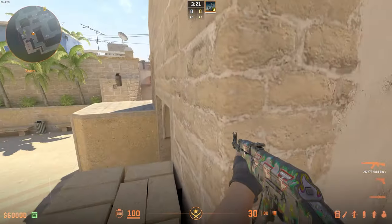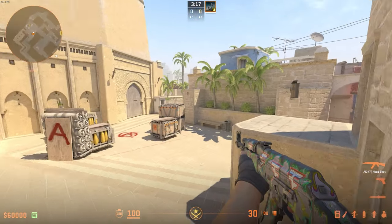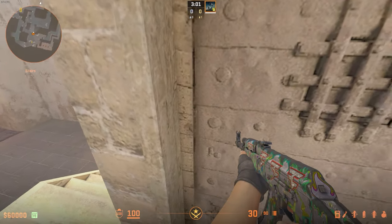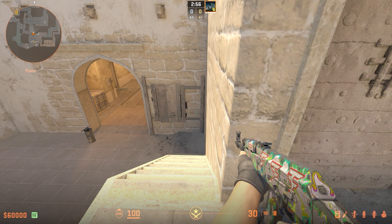That'll allow you to push up — you're just pushing through here with teammates, jumping across near the stairs. They're not going to hear you land, so they're going to think you just took a step on the Tetris, and you should be able to swing and get a free kill.